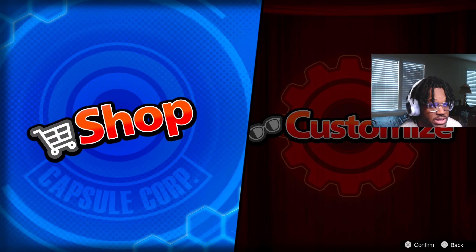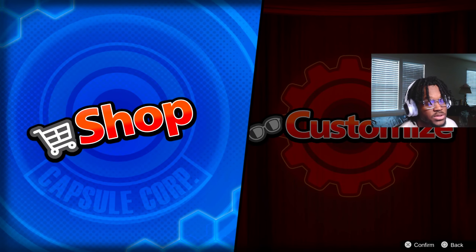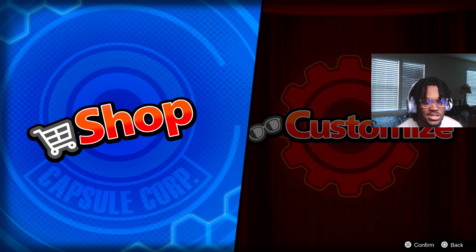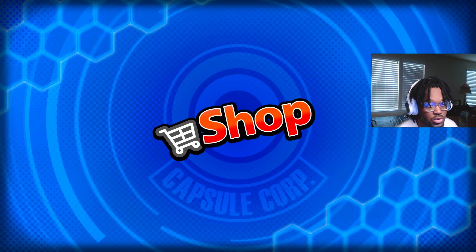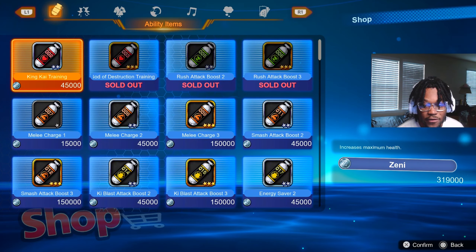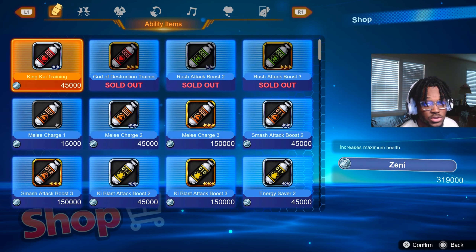Hi YouTube, today I'm going to show you a quick Zenni farm that's in Dragon Ball Sparky Zero. It's pretty easy — it takes like 2 minutes max and it's very, very simple. I'm going to show you how much Zenni I have just to show you I'm not bullshitting you right now. So we have 319,000 Zenni. Just remember that.